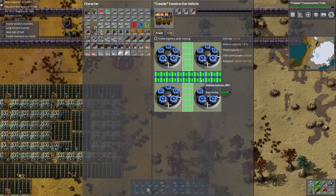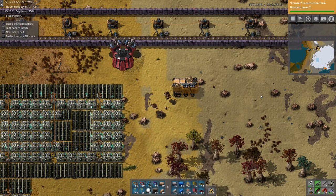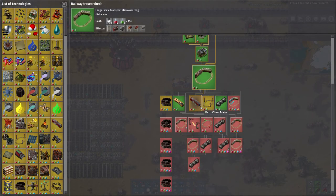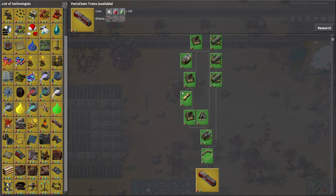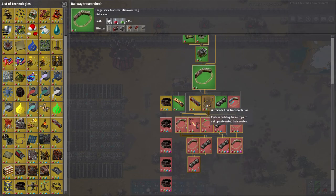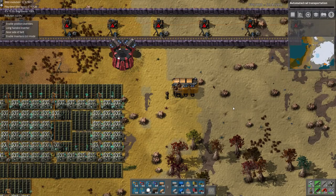Power levels are holding up. Construction train research is done. They do have these Petrochem trains, but I'm going to ignore them because I don't really see any advantage to them. We do need automated rail — basically train stops — so trains can move automatically, and that's kind of the point of trains.